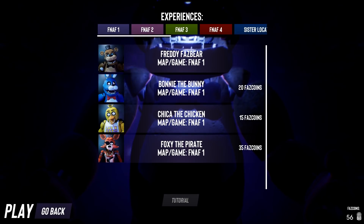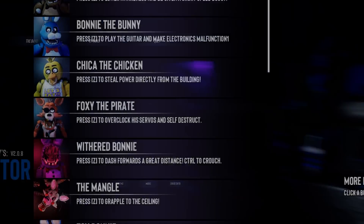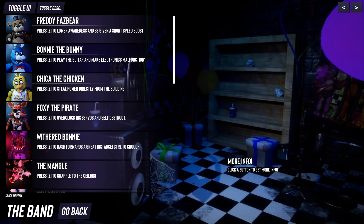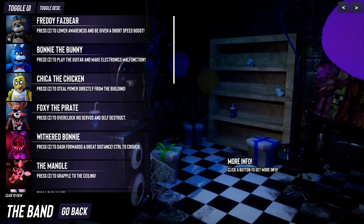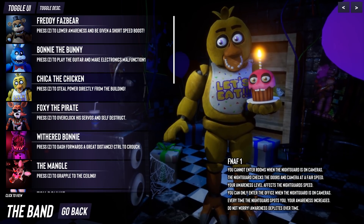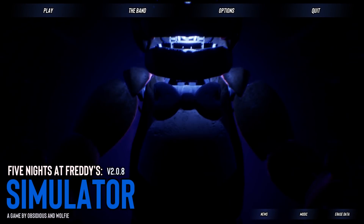Okay, so we can get Bonnie - yay, Bonnie's unlocked. And Chica? Chica's unlocked. I can't afford Foxy yet, though. So let's go back to the band and see what these guys do again, because I already forgot. So Bonnie can press Z to play the guitar and make the electronics malfunction. This would make a good multiplayer game, I think. That would be awesome if it was multiplayer. And Chica can steal the power directly from the building. So what does that mean? She makes the power go down, I guess? All right, then. Let's do Bonnie mode.